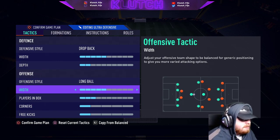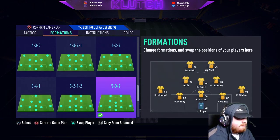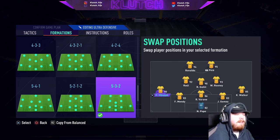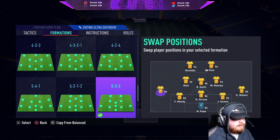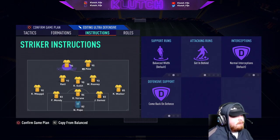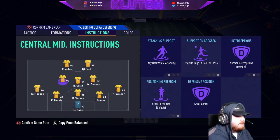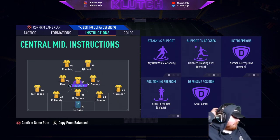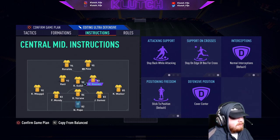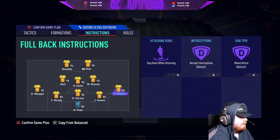Width on 5, same as before. So this is the 5-3-2 with Ronaldo, Pelé, and Raoul — usually I'll sub on a defender for Mbappe if I'm going ultra-defensive. Both strikers are on come back on defence, and I'd probably put them on getting behind as well to get the most out of that long ball tactic. We've got the holding mid on stay back while attacking with balance support. Both wide centre mids are on stay back while attacking, stay on the edge of the box, and cover centre. The holding mid is also on cover centre to mark the middle of the pitch. Centre backs unchanged and both full backs on stay back while attacking.